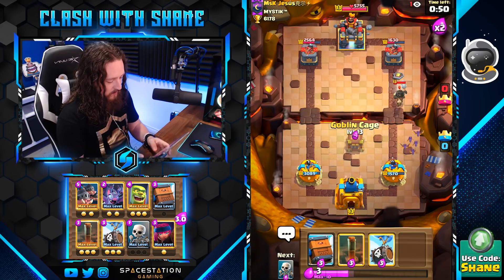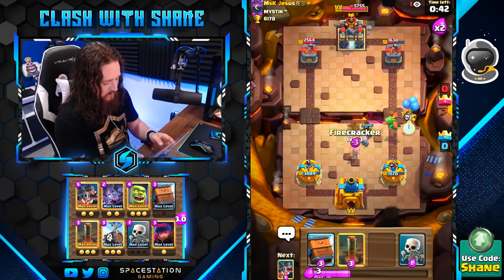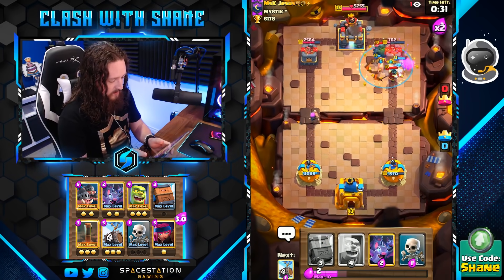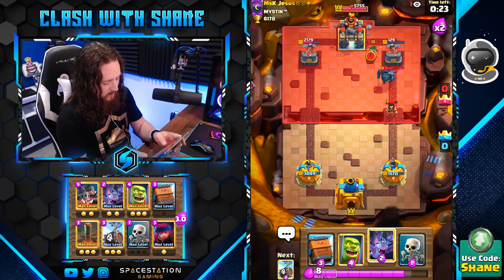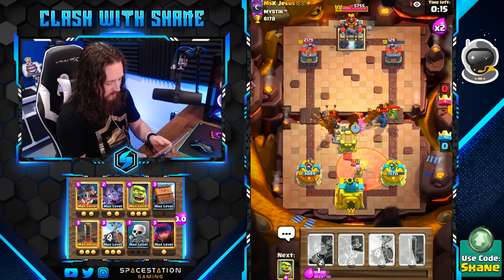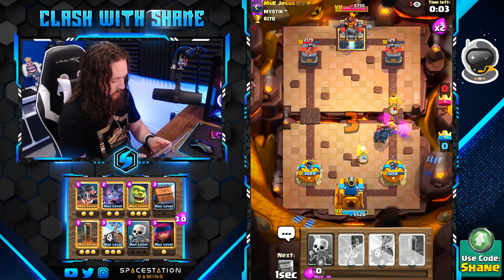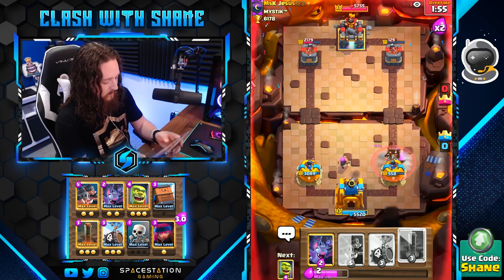Going Bats right here. Getting our Goblin Cage ready. Once that locks on, we go Royal Hogs into the push. That tower is going to go down right now with the help of the Royal Hogs, as the Earthquake slows things down. Then it's just a matter of defending — which might be a bit more difficult than expected since we spent a lot of elixir. We'll pull it to the middle, Delivery this, Bats right here. The Goblin Brawler gets a ton of work done — smacks the Barbarians. Then we get Skeletons for that. Bandit will charge, but we have one Earthquake to finish this tower off.